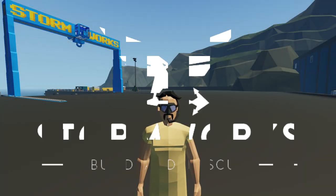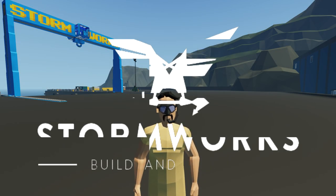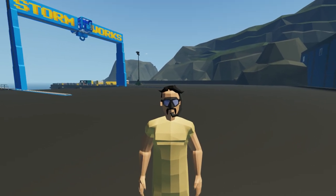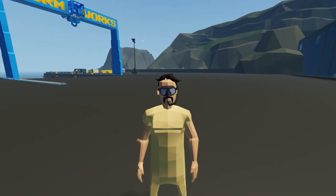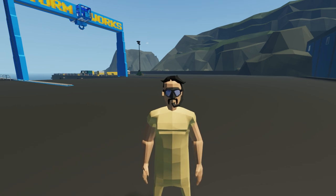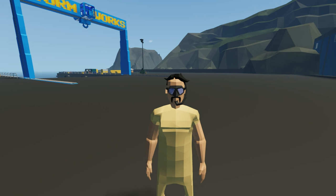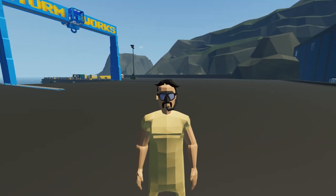Hey guys, welcome back to another Stormworks video. Today I'm going to be using the biggest vehicle that I can find and we're going to be versing a tidal wave with it. I don't know whether it'll actually work, but we'll go ahead and see what happens. Let's go ahead and spawn it in and get sailing out to sea.